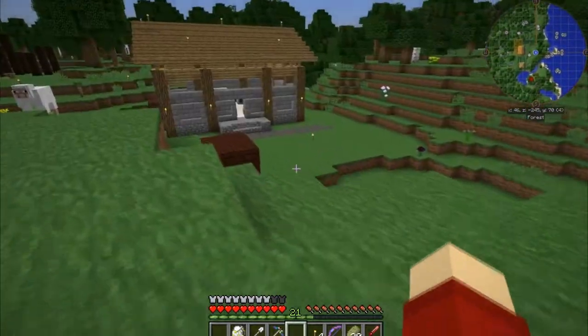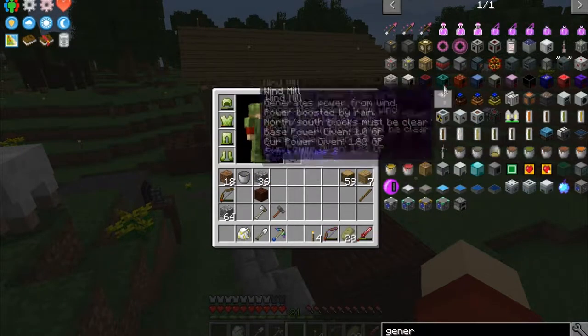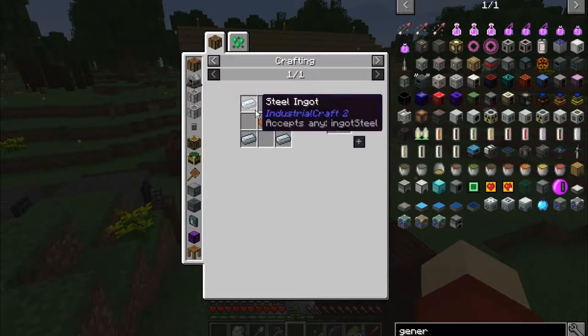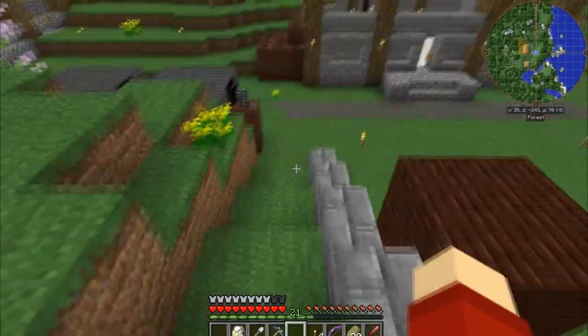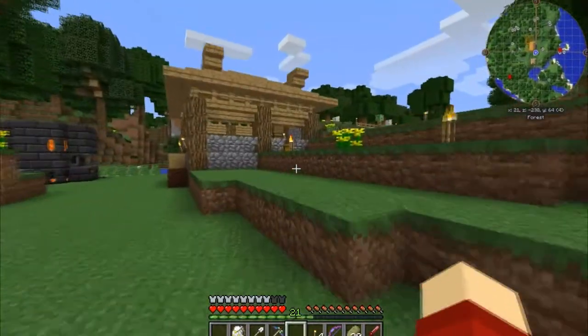If you guys have any ideas on something not super expensive but attainable — like setting up an automated factory to just churn out something — please let me know. In the meantime let's get back to making a survivalist generator. We need redstone, a lot of cobblestone, some steel, and a piece of copper. We've got all that stuff back in the base.